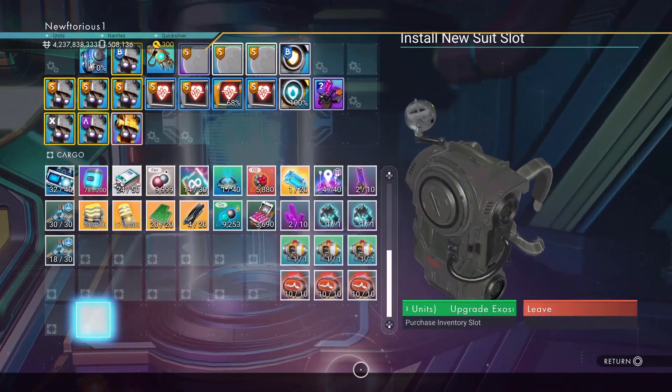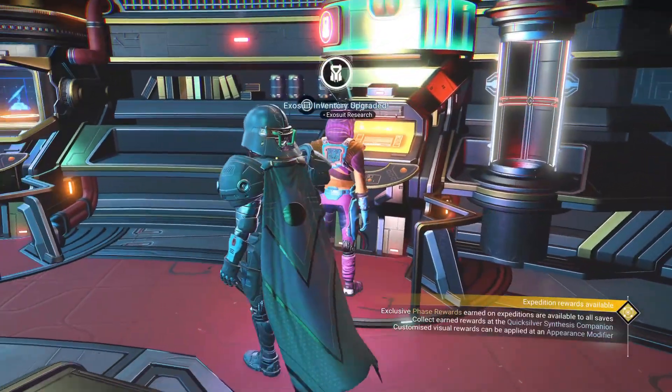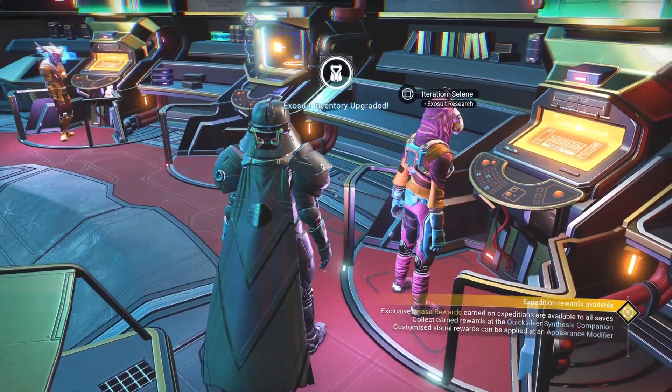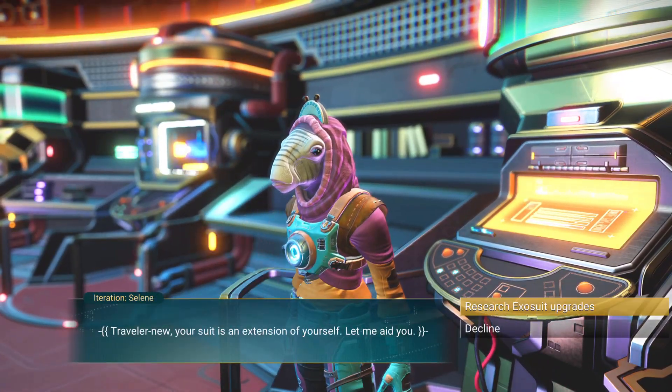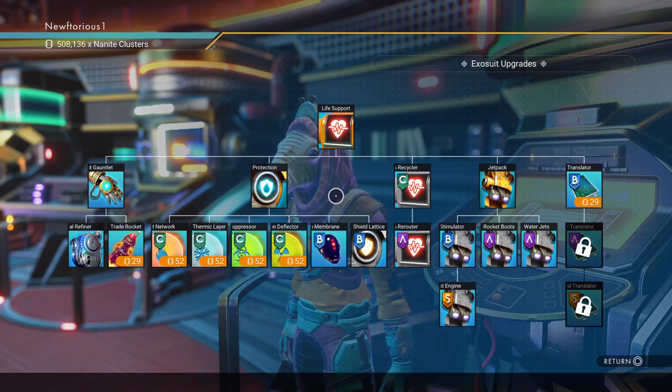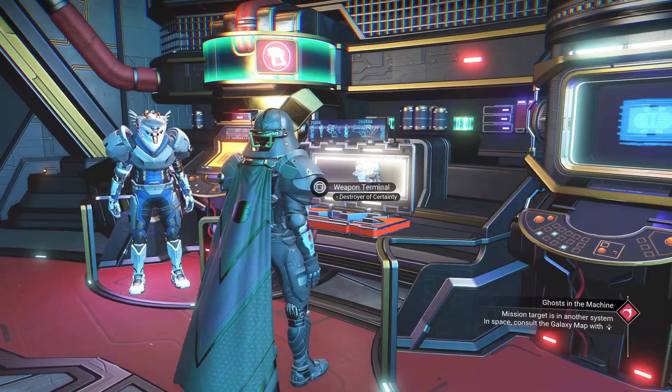In the same location on the anomaly where you can unlock another inventory slot, new players should definitely take advantage and check out everything that this area has to offer. In addition to unlocking an inventory slot here, you can get a ton of blueprints and there's always a multi-tool here that you can check out to see if you want to buy it.